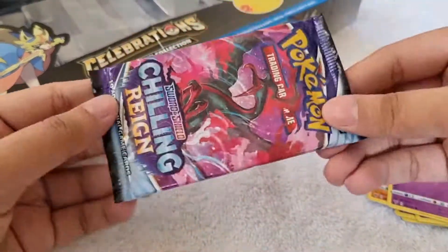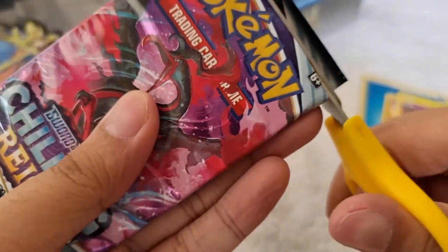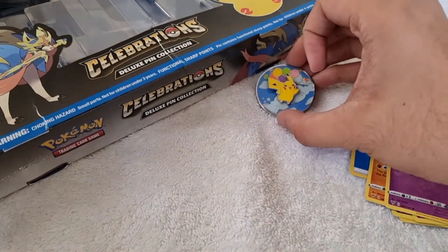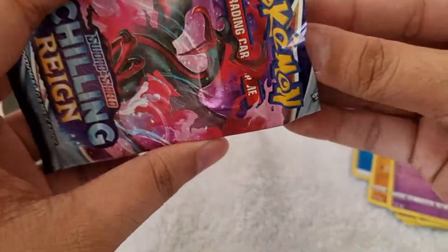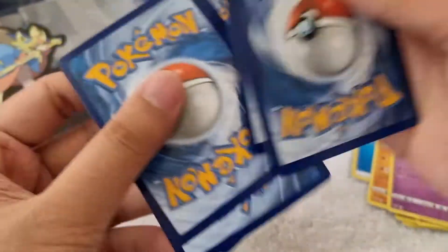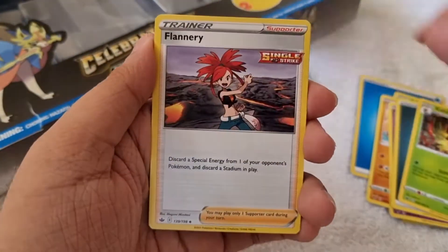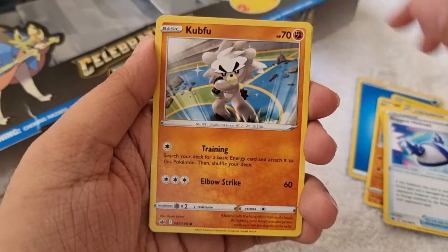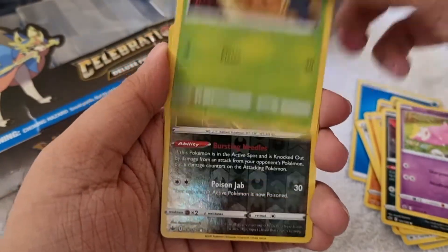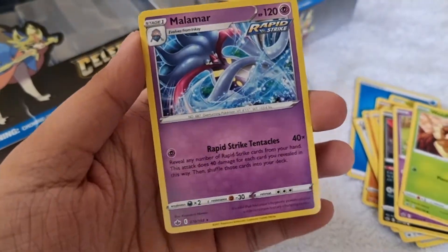Second booster pack — we got Chilling Reign. It's a code card again. For Chilling Reign, we got Energy, Kakuna, Flannery, Ragged Helmet, Grapploct, Britnell, Qwilfish, Galarian Slowpoke, Weedle, Reverse Holographic Qwilfish, and Malamar Regular Rare.